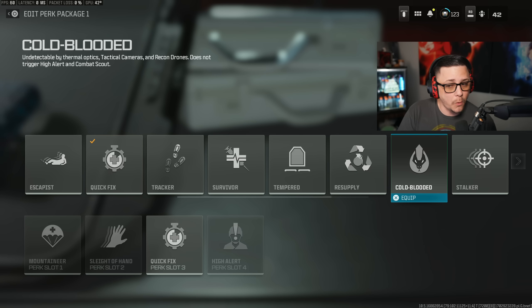Cold Blooded is a very interesting and super underrated perk. It makes you undetectable by thermal optics, tactical cameras, and recon drones, and does not trigger High Alert or Combat Scout. A lot of people are running High Alert, which is probably the highest-tier perk at the moment, but Cold Blooded directly counters it. If enough people run Cold Blooded it could cause a meta shift where High Alert becomes less valuable — it's a trade-off.